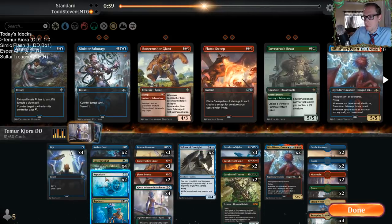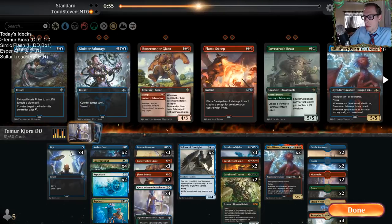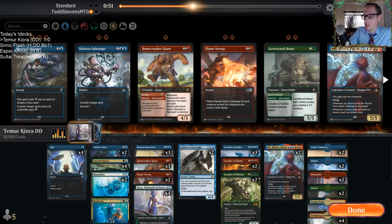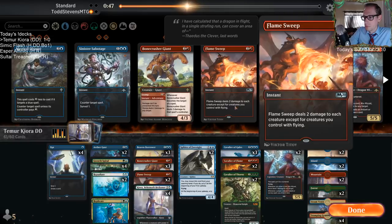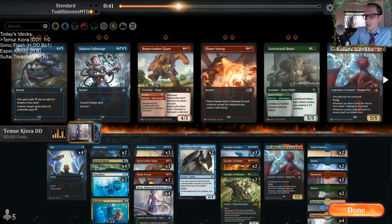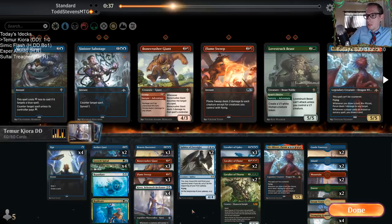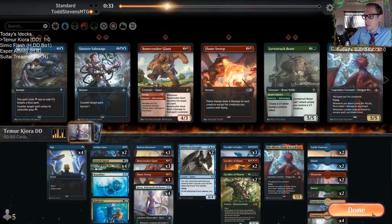Let's play the Gusts. Not sure how I feel about Brazen Borrower — it's fine. We're going to cut a Niv-Mizzet, cut a Repudiate for the two Gusts, and then cut another Gust for a Flame Sweep. I think that's it.